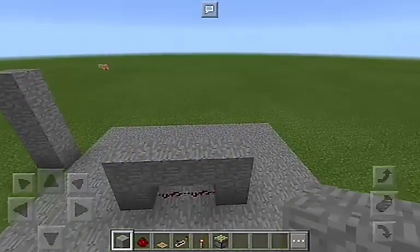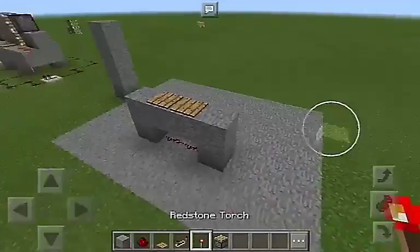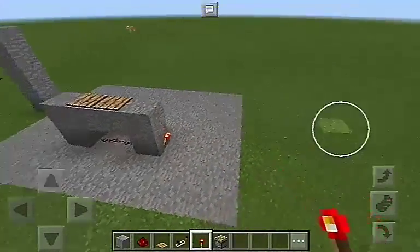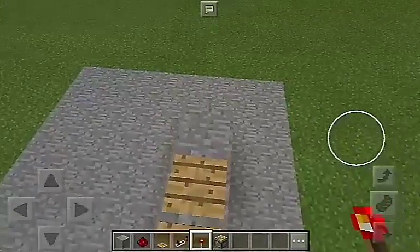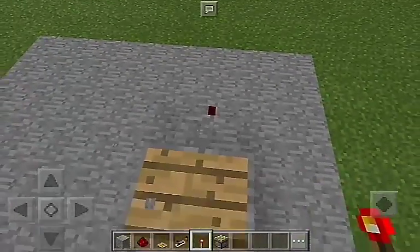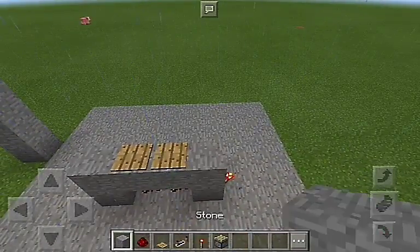Yeah, that looks better now. We're gonna want two wooden pressure plates. Then we're gonna put redstone torches on each end there. So now what happens is, as you can see when you step on it, it will turn off the redstone torches, which is exactly what we want.